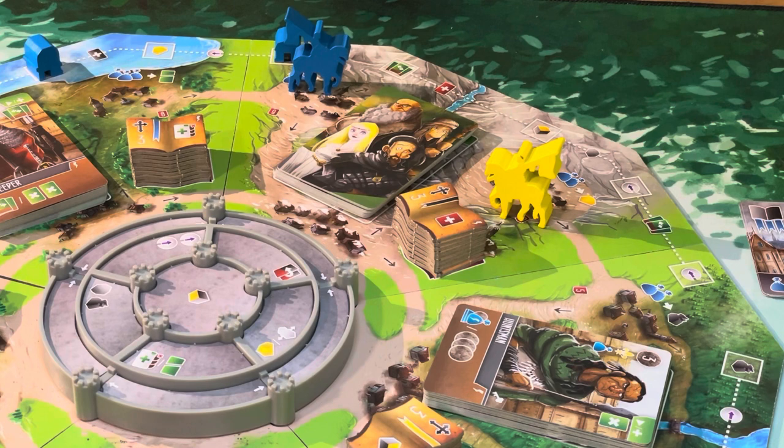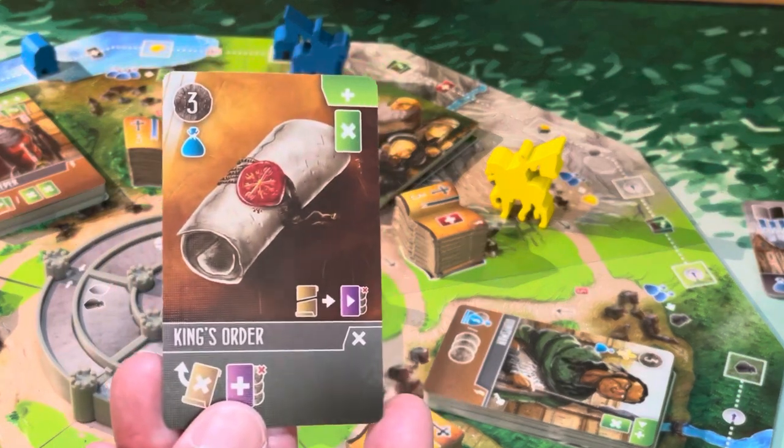Coming back to our player board, I'm going to take the build action as my main action. I have one criminal icon, move my corruption marker over, and with the two from dismissing that individual, that gives me three. I'm going to increase my hand limit, using the three icons to put this guy out on the board. This little guy goes right here and allows me to flip over the one deed I had. Everything's flipped, and I did acquire my King's Order card.